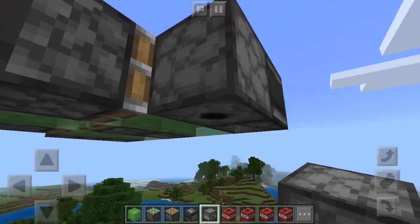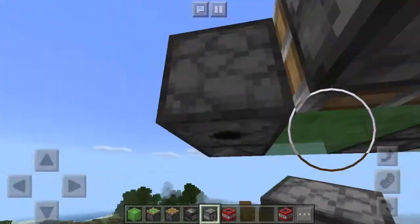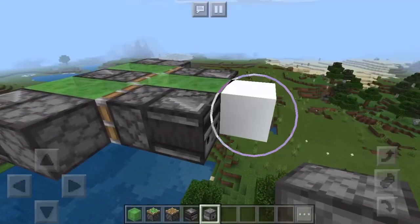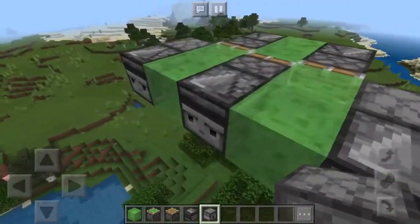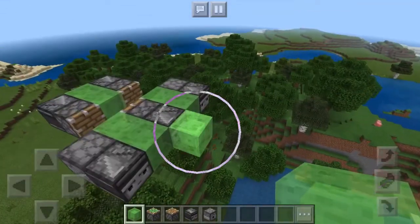Now you can place the TNT inside of your dispensers — place two in each dispenser. Now you can break the back block, then place a slime block in front and it should activate like so.